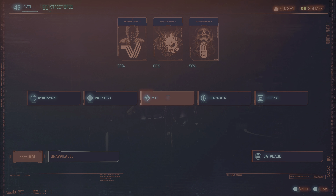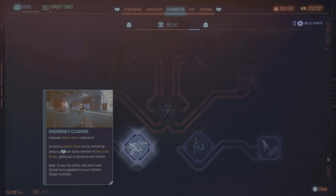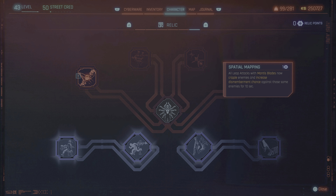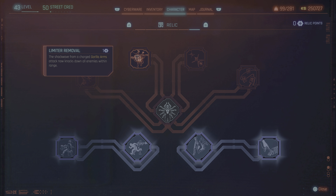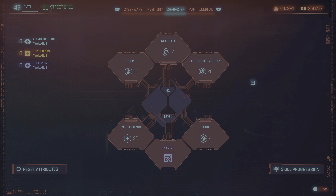Hello everybody, time for some Phantom Liberty awesomeness because CD Projekt Red really overdid themselves with some very nice environments and locations. Here we have Kona's party, and Ken Reeves is also here. At this party there's also a stage so there will be a nice show later, but I didn't catch it unfortunately. Just look at all the characters here.